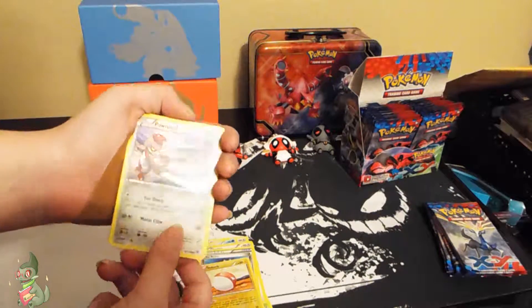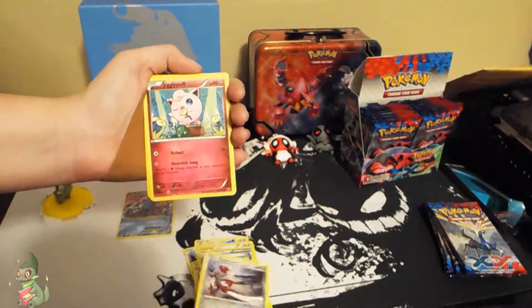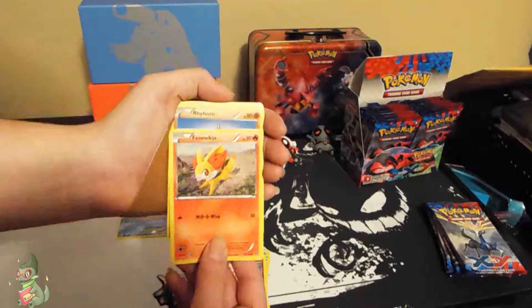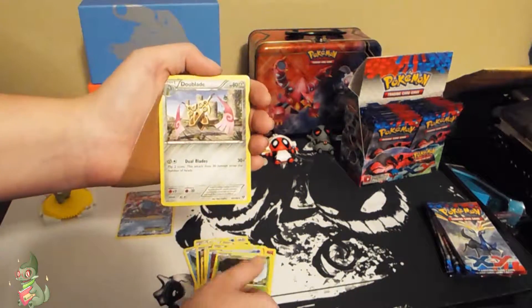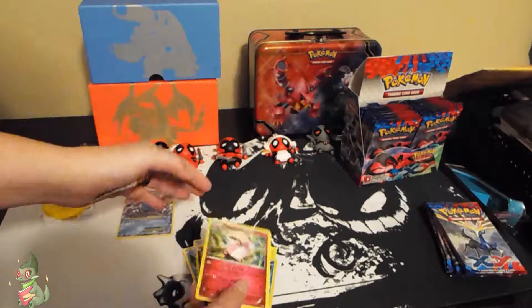I haven't opened up much XY base, so I'm really excited to do this, to be honest. I have a Ponyta, a Jigglypuff, a Fennekin, a Rhyhorn, a Panpour, a Corsola, a Kakuna, a Doublade, a Froakie Reverse, and a Wigglytuff non-holo rare.